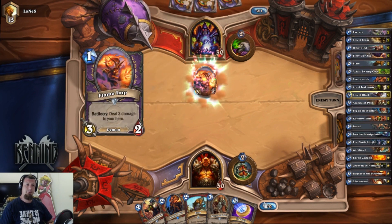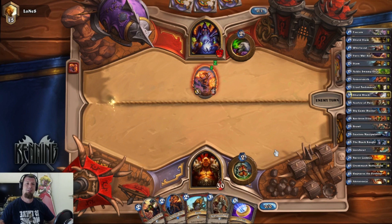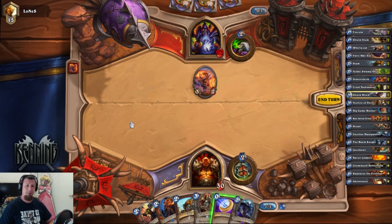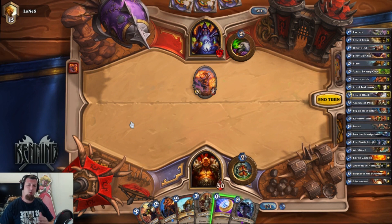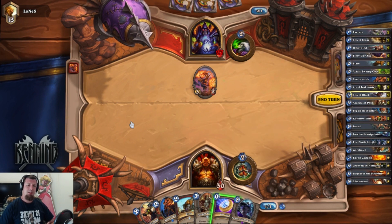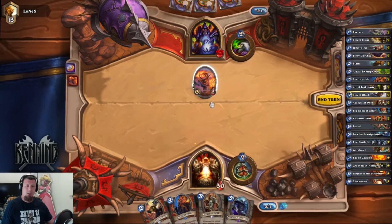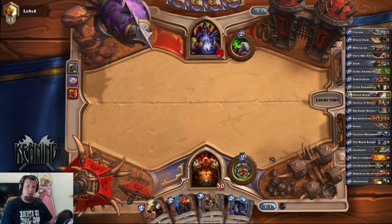It's a Zoolock — thank you. I was trying to stall, waiting to see what this guy was going to do. Turn one, we have the coin, which is nice. We can coin into Slam and remove the Flame Imp. We want to stack armor, so we don't want to coin into hero power. If I don't remove him now, I'm going to take three to the face. So let's go ahead and coin, Slam, remove him. He's taken three damage and didn't do any to us. Now we can stack armor next turn.